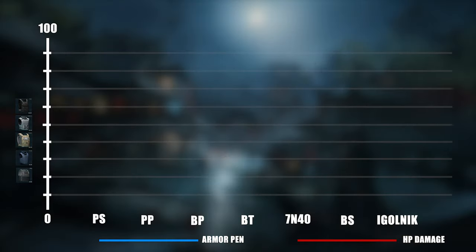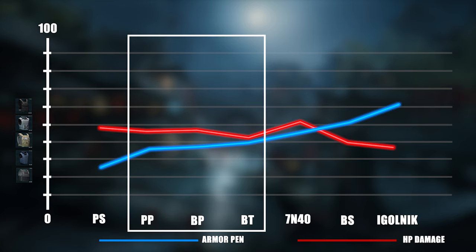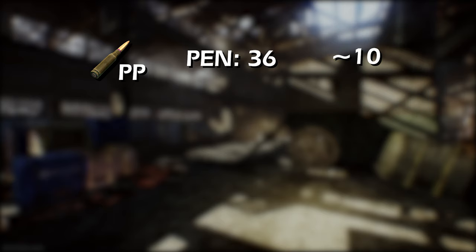It uses the famous 5.45 caliber, and the caliber has gone through a lot of changes lately. Currently most people are talking about three rounds: the PP, the BP, and the BT. In the early stages of the wipe, DPP is absolutely amazing — very cost-efficient at around 300 rubles and it gets the job done. But later on against level 5 armor, it doesn't look that good because most people in the endgame like to run something like a Gzhel. Against that armor the PP needs around 10 bullets to get through, and that's way too much.